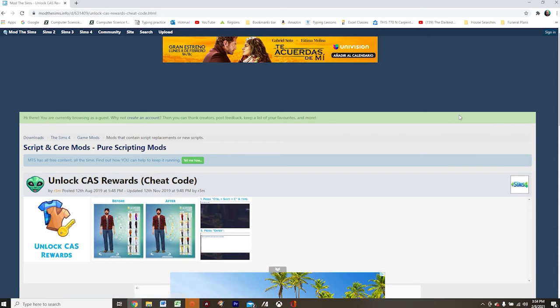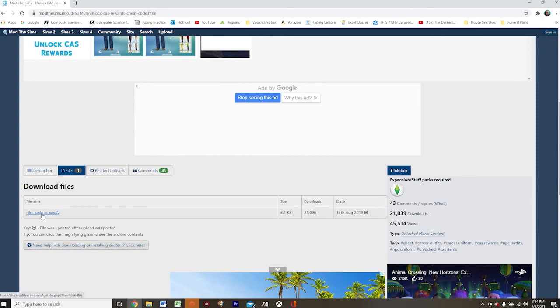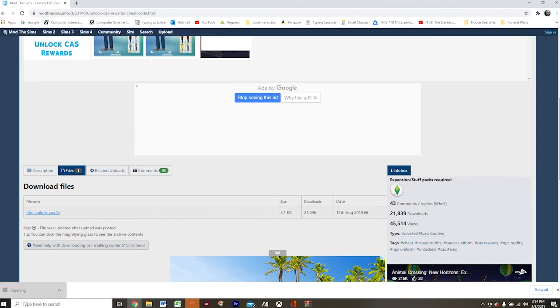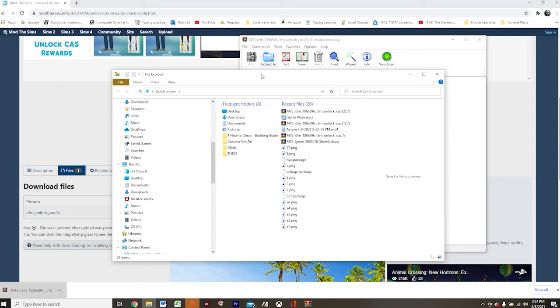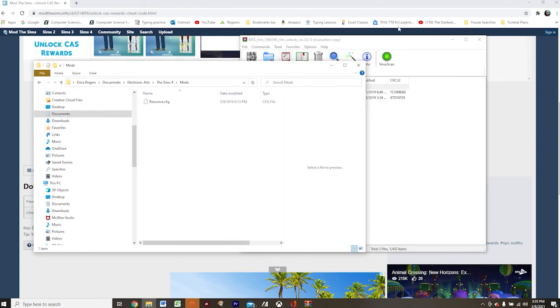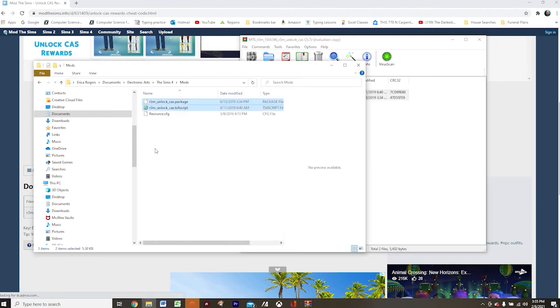Once you've enabled mods, come to the page where you'll find the Unlock CAS Rewards mod by r3m — I'll link to that page in the description below. Scroll down, click on Files, then click on the file name and double-click it after it's done downloading. Once you have the zipped file open, go to Windows Explorer, then Documents, then Electronic Arts, The Sims 4, Mods — and simply drag the script file and package file over to your Mods folder.